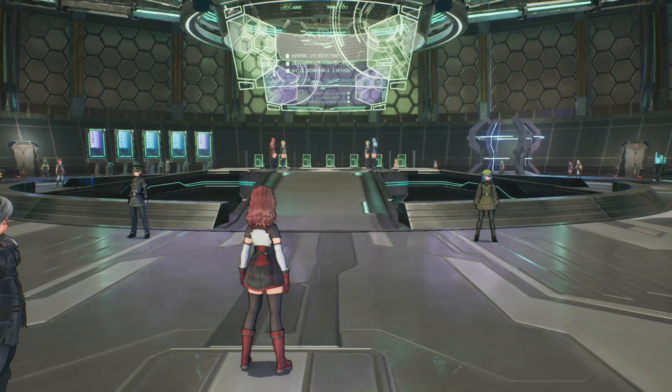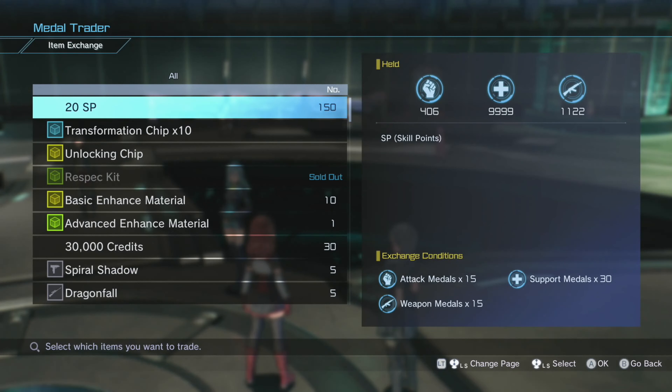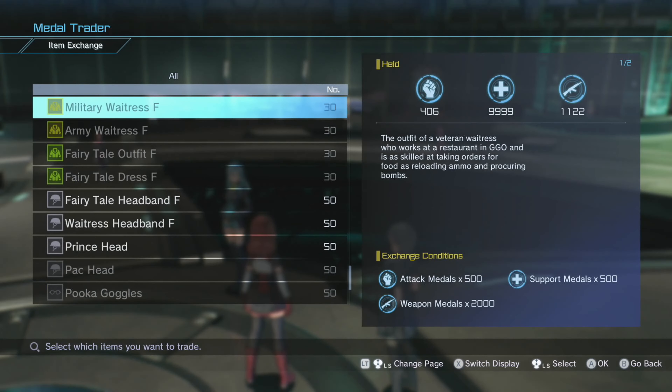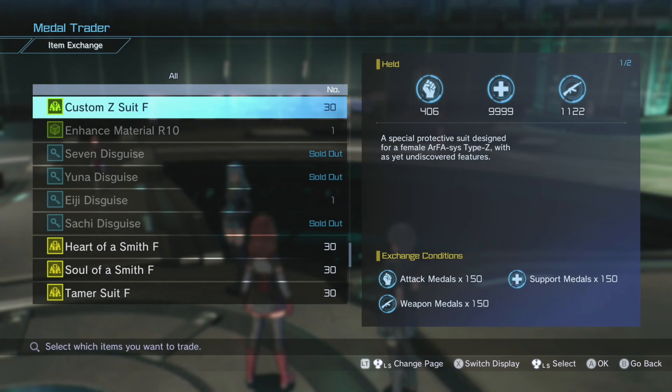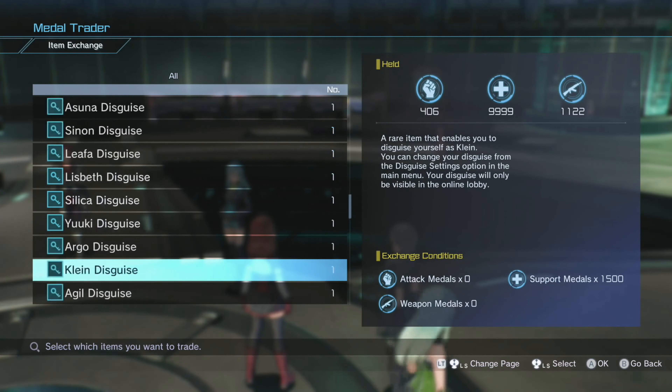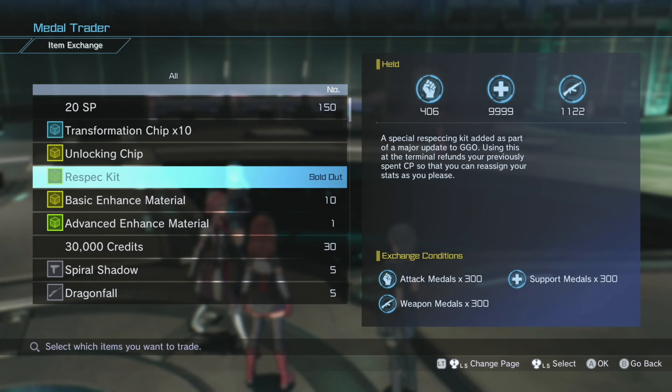The first thing I wanted to go over is exactly where you can find respec kits. The blue-haired lady in the middle of the lobby is known as the metal trader. She's the one that's going to give you a bunch of materials and stuff that you'll need later down the road — things like R10 and R9 materials. This lady is where you're going to buy your respec kits.